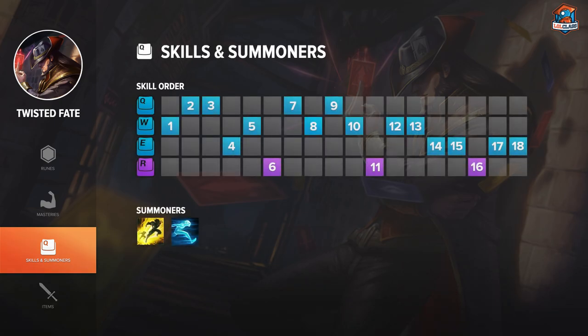For the skill order, you typically want to go W at level 1, and usually Q at level 2. Sometimes you can go E at level 2 if you want to stack up the passive and go for a hard W combo with the E proc active — but that's typically only best if you're laning against a melee who's going to walk into it. Usually it's just better to go Q. You want to max Q on Twisted Fate, then W after.